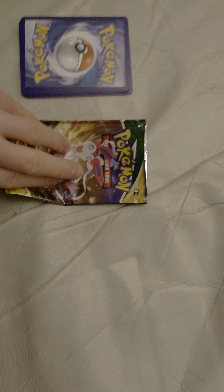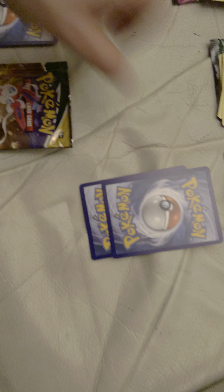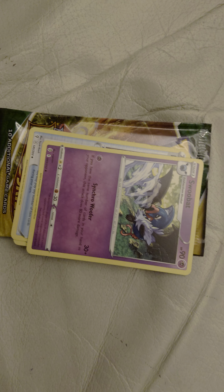Fusion Strike card pack - one, two, three, and four. First card is a Fusion Strike trainer, Stormy Mountains. Next card is Digging Gloves. Next card is a Swobat. This card is Electric Energy.